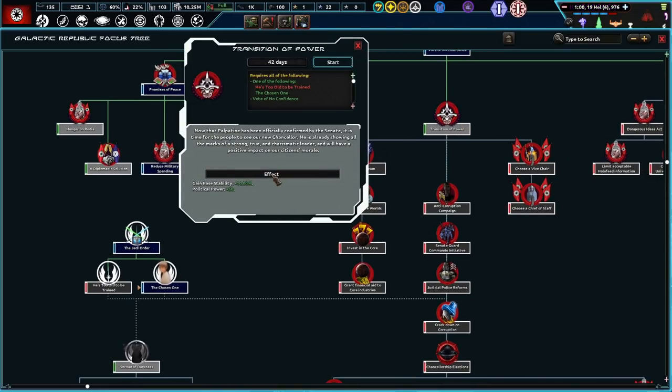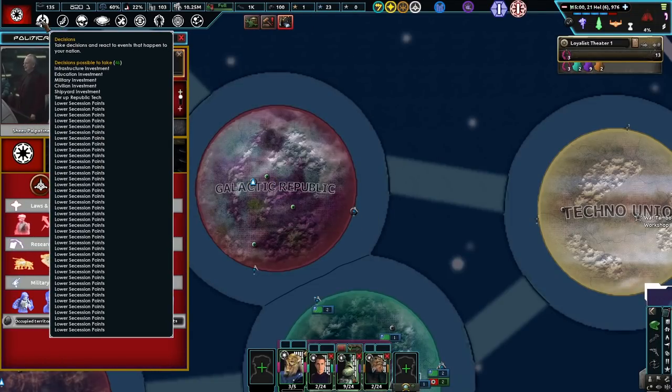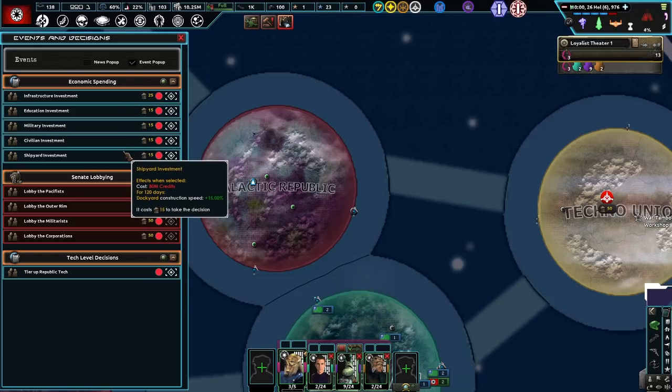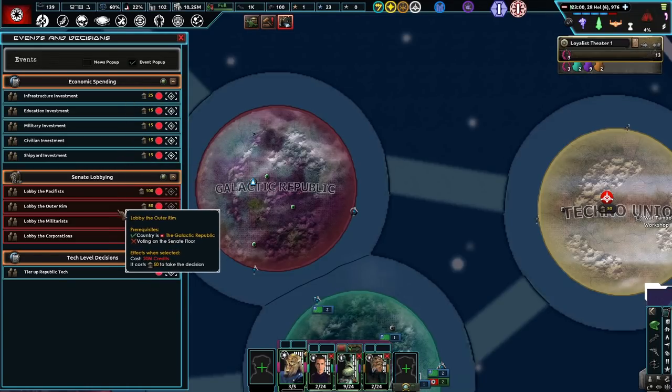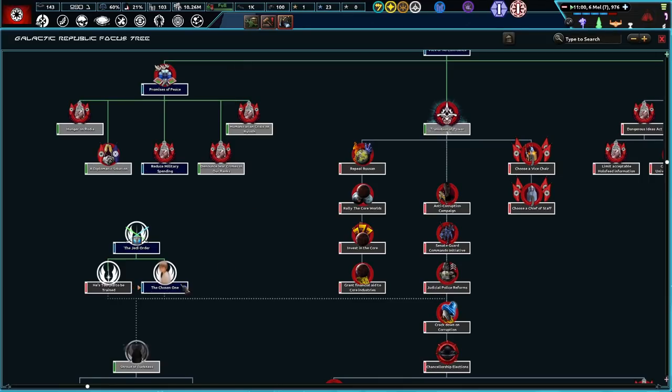Now that Palpatine's been officially confirmed by the Senate, it is time for the people to see our new Chancellor. He's already showing all the marks of a strong, true, and charismatic leader, and will have a positive impact on our citizens' morale. Nothing can go wrong with Palpatine — what a true leader for the Republic. And no voting, no money — wait, we got more money? We're at 960 now? We must have got more money that way.